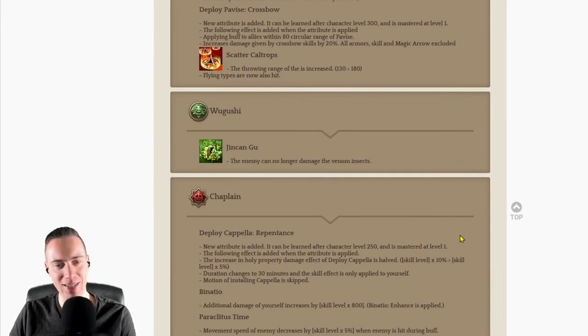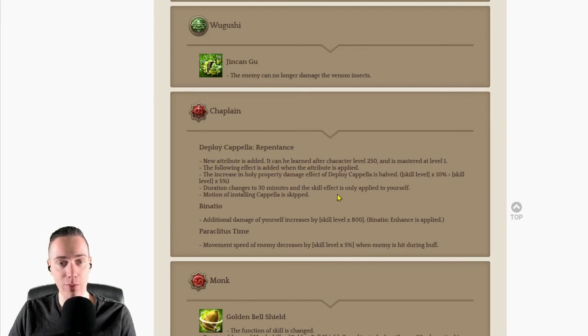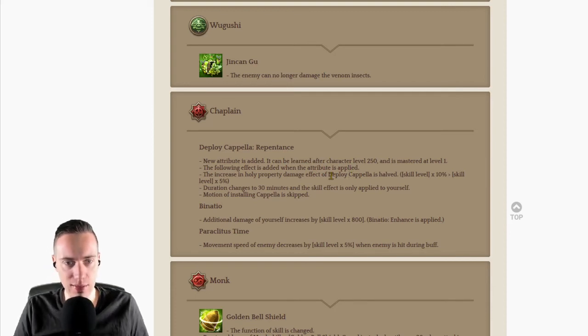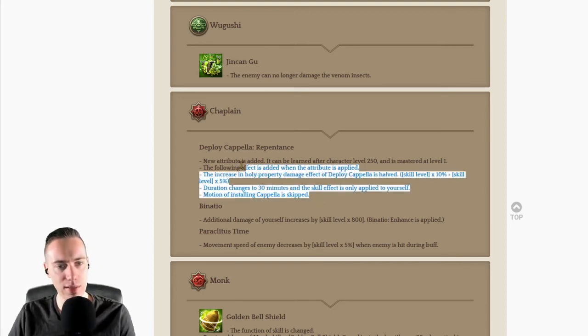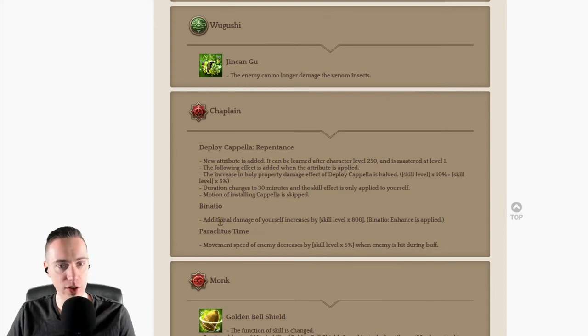The Wugushi patch will come with the next balance patch. For Chaplain: Deploy Capella Repentance is a very good new attribute because it cuts the damage increase in half but increases duration to 30 minutes, and the installation animation is skipped — probably one of the best changes so far since that animation locks you in place while monsters hammer on you. Binashio now has additional damage attached when leveling up — at max level it's around 12,000 additional bonus damage that can be further increased with Divine Might and skill gems.